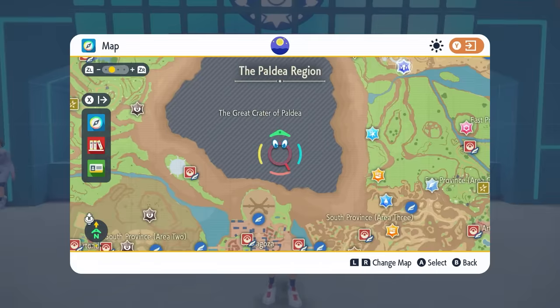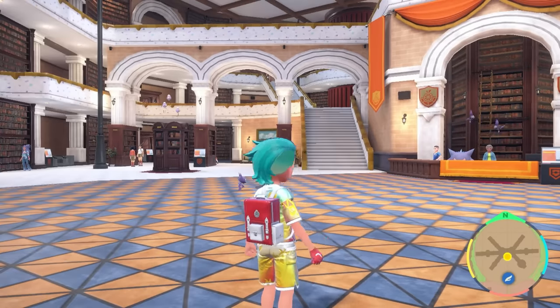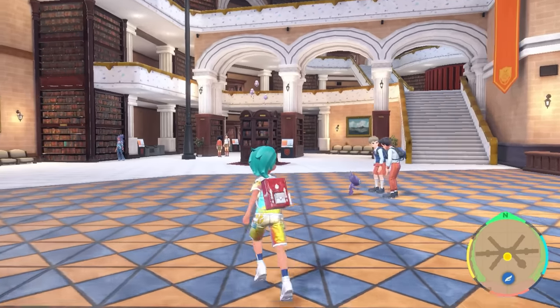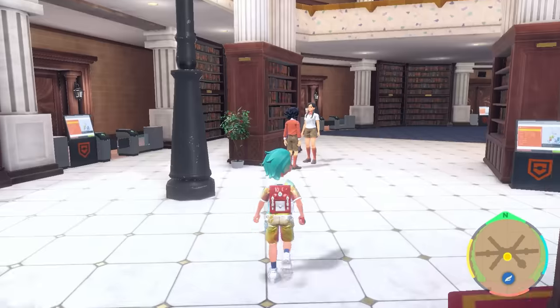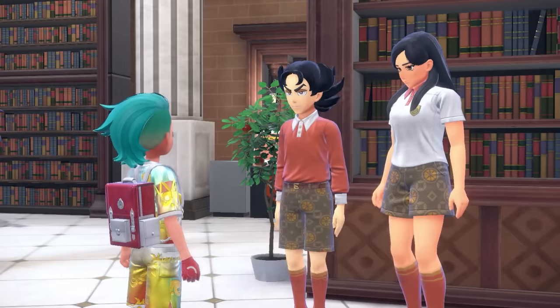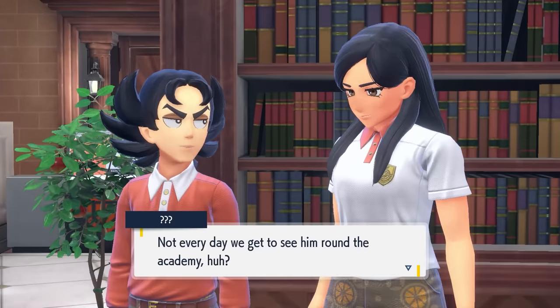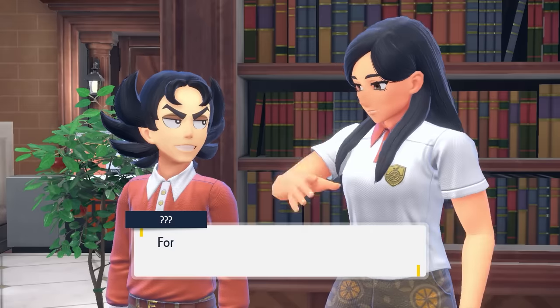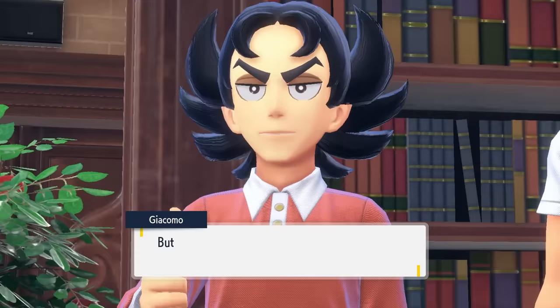The first place we're going to want to head to is back to Paldea, to the Academy. Once you come into the Academy, turn to your left into the library area and come over to speak to these NPCs. These are actually Geekomo and Eri of the Team Star leaders, so you might not recognize them straight away, but you'll get into a bit of dialogue and they'll reveal who they are in their normal school clothing outfits.